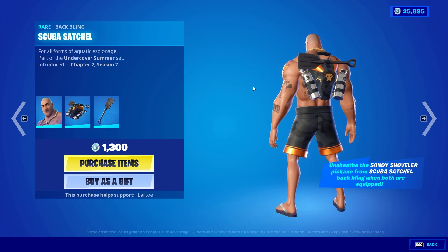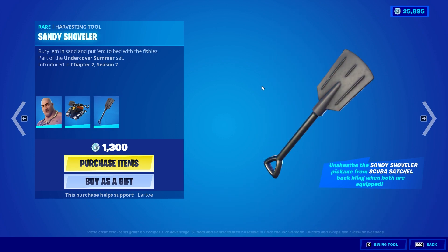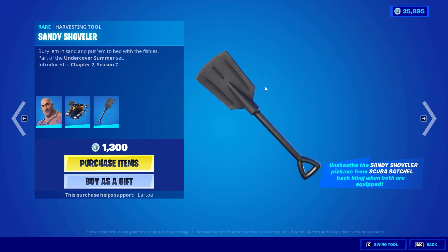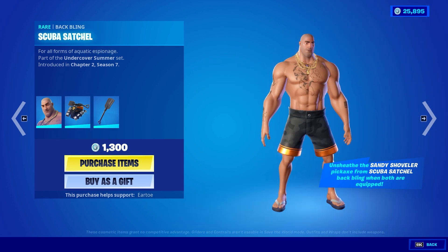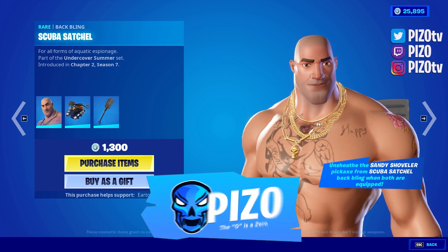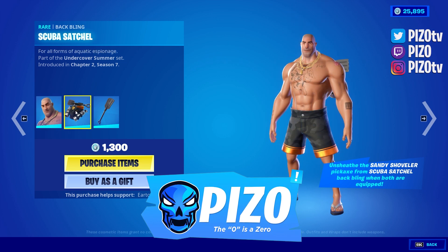The back bling is the Scuba Satchel. It does visually unequip from the back bling. The harvesting tool is the Sandy Shoveler. It actually sounds like plastic — like some heavy-duty plastic, very cool. He's got some bling around the neck as well. If you like these, you're supporting a creator — that's Piz Zero, piece it with a zero.